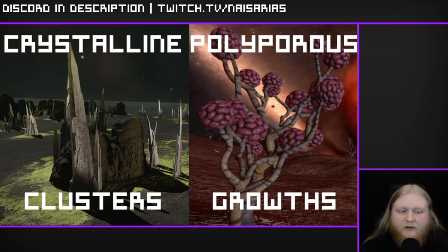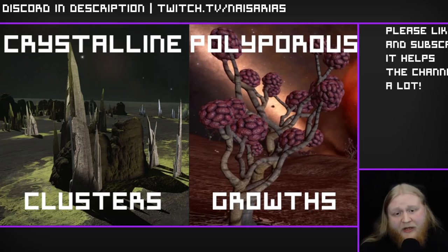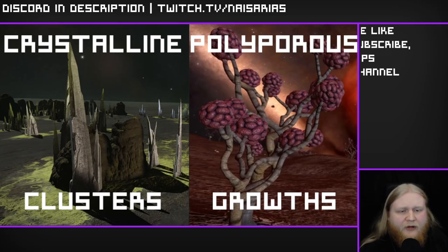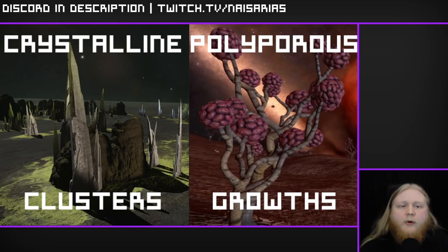If you're spooked by the mention of coordinates, don't worry — the next section of this video is a guide on navigating via coordinates. The crystalline shards are about 1,500 light years out of the bubble, which is quite a trip for a new player. The brain trees are only about 300 light years out, a much shorter distance. If you really stock up, you'll only need to do this once every few months of active play.